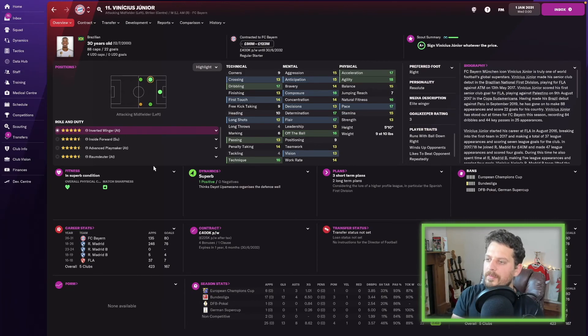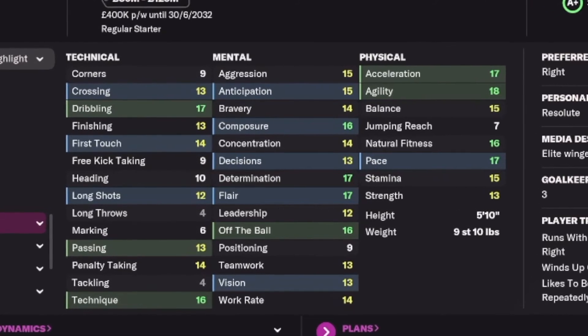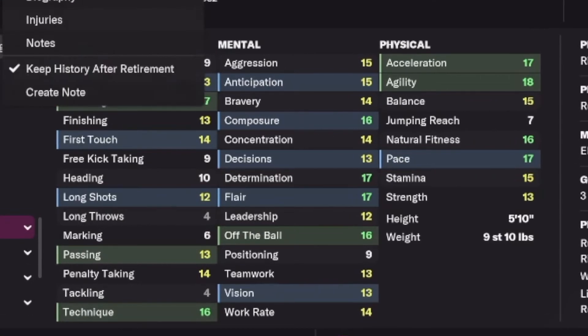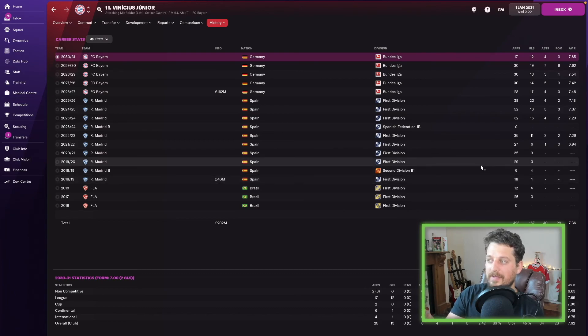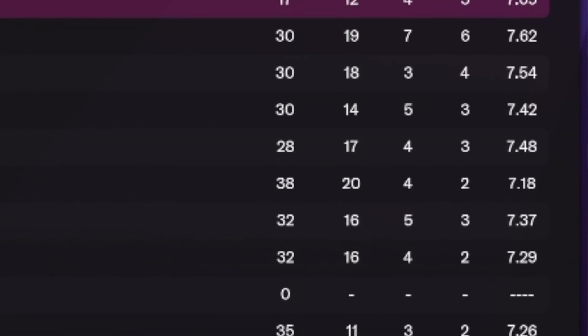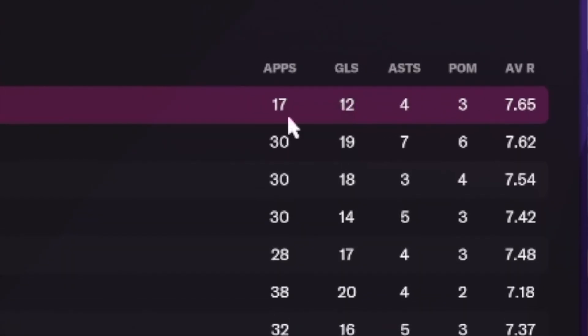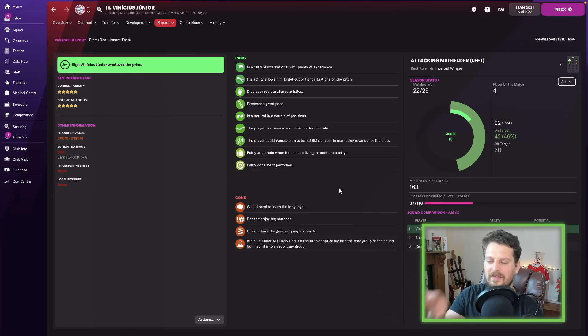Benicius Jr at 30 years old — dribbling 17, technique 16, determination, flair, off the ball, composure, acceleration, agility, natural fitness and pace all in the green. Average rating of 7.36 makes him one of the best on the list. Goals: 16 in 2023, 16 in 2024, then 20, 17, 14, 18, 19, and 12 halfway through the 2030 season. Scout says he's a fairly consistent performer who possesses great pace.